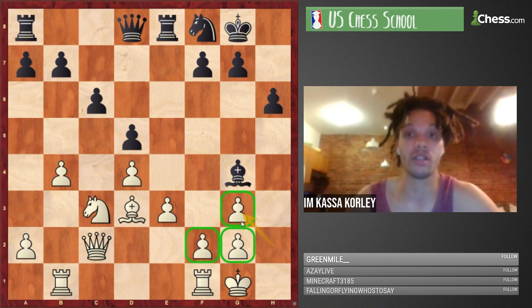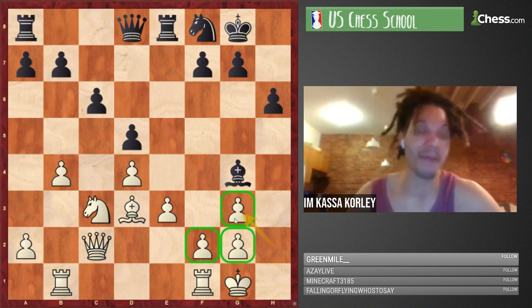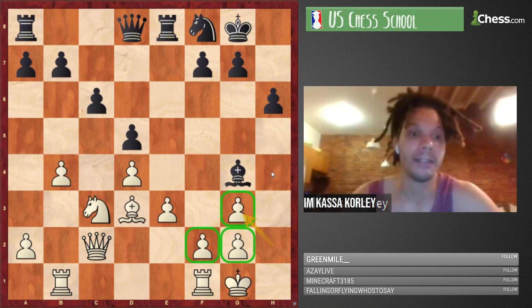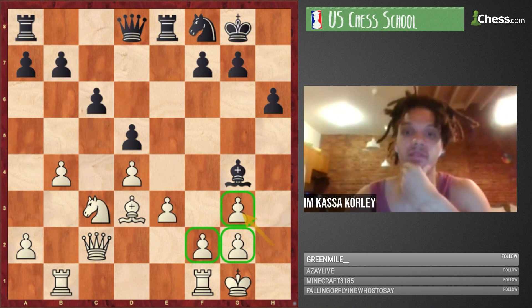A lot of people ignore this type of thing and allow Bxg3, which is not terrible for white but the doubled g-pawn structure is really inferior for two or three significant reasons. Does anyone want to figure out one or two of those reasons?